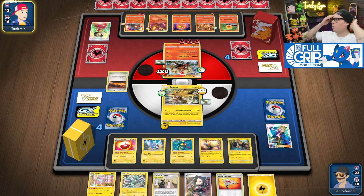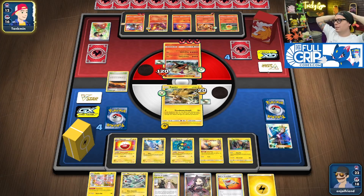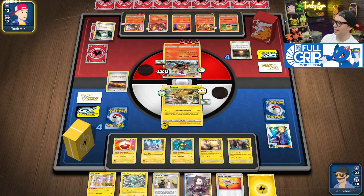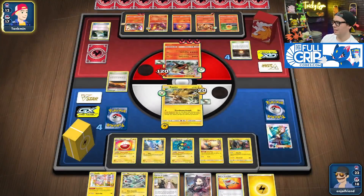So we either go for Flying Flip, which takes a guaranteed knockout and softens up everything else — which is really good. Maybe I just go for the Flying Flip. Mag Cargo's prized. Guzma's prized.